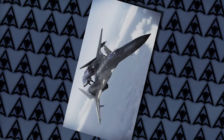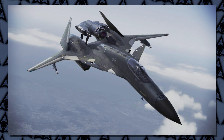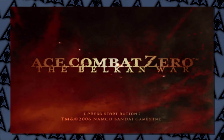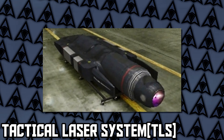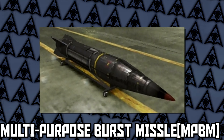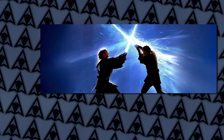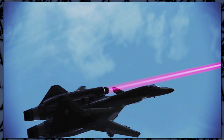Starting off the list at number 10 is the ADFX-0102 Morgan. This plane appears in Ace Combat 0 and Ace Combat Infinity. It uses the TLS, which is the tactical laser system, as well as the MPBM, which is the multipurpose burst missiles. I just want you guys to know, I fucking love lasers. So anything kind of new, futuristic, Star Wars-esque is going to be some of my favorite aspects of a plane.